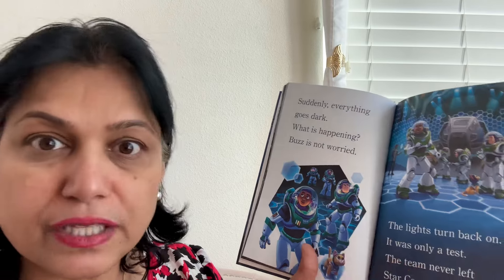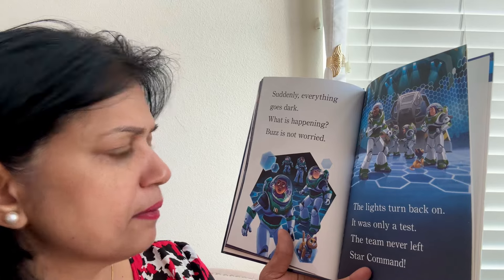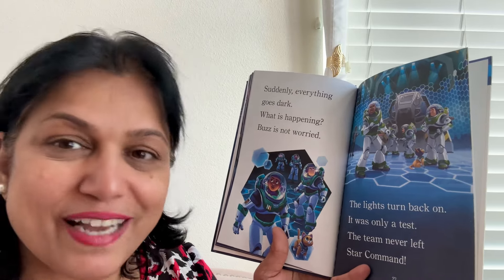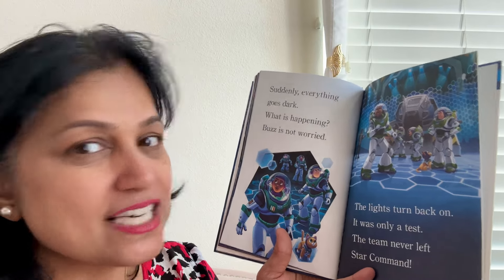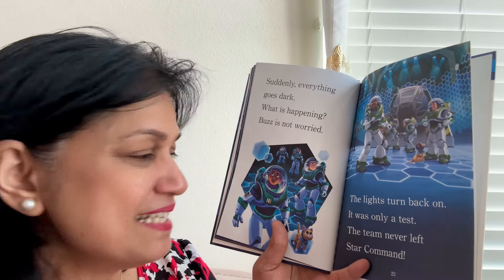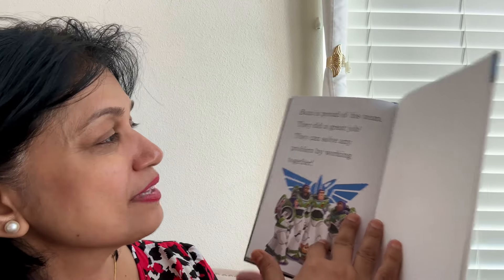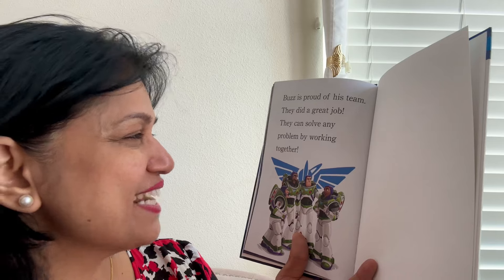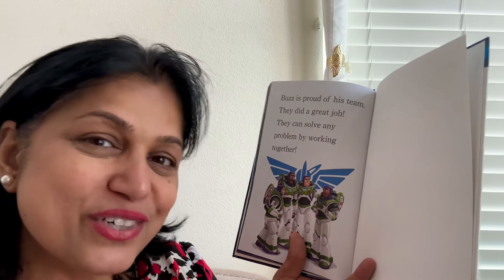Suddenly everything goes dark. What is happening? Buzz is not worried. The lights turn back on — it was only a test. Remember, they had just gone to the dark side of the planet. The team never left star command. Buzz is proud of his team. They did a great job. They can solve any problem by working together.